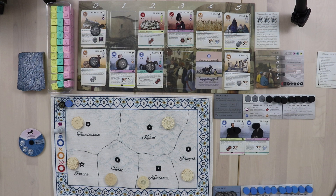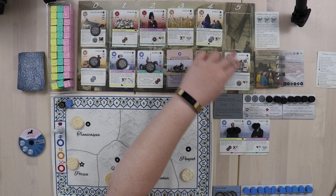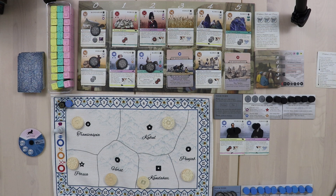After checking Wakhan's tableau size — she's fine — we adjust the market: everything slides down to the left, and we draw two more cards to fill the market back up. That's basically how Wakhan's turn works; she'll do more interesting stuff as the game proceeds.